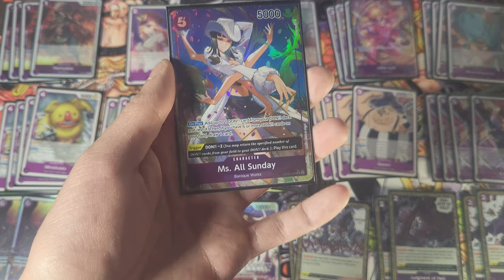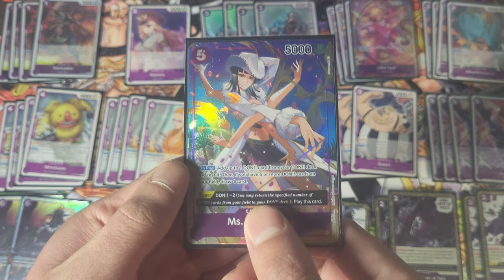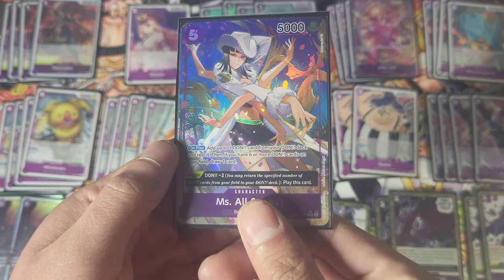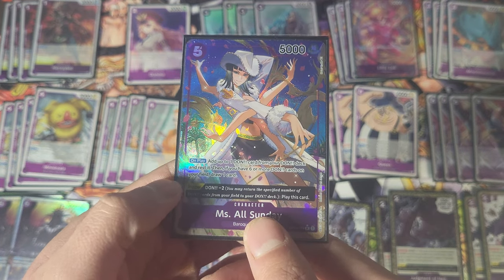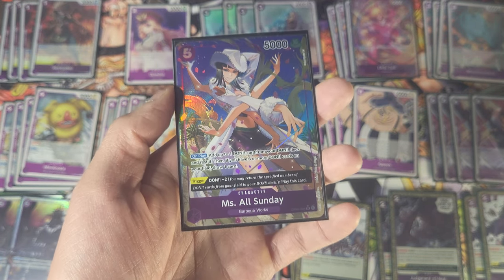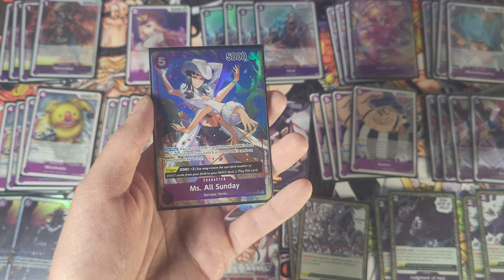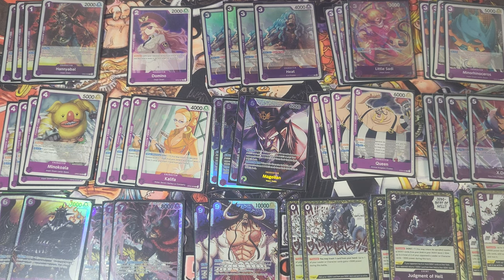And Miss All Sunday — her trigger allows you to play her from your trigger pile if you minus two Don, and she can add one Don card from your Don deck and rest it. If you have six or more Don on your field, draw one card. If you're playing her from your hand you're always activating her on play, and it's nice because you're getting an extra card. Personally I prefer my current build — it's as good as it gets for me based on my play style. I definitely recommend getting out there and playing some Modulon while you still can — there's only about a week and a half left in this meta. That does it for this one, hope you enjoy it, catch you next time. Bye!